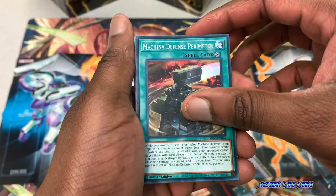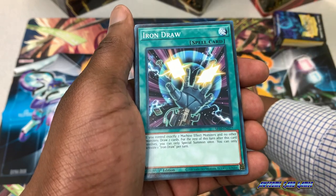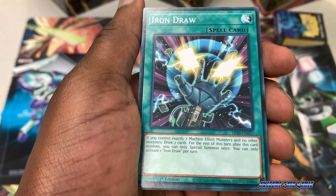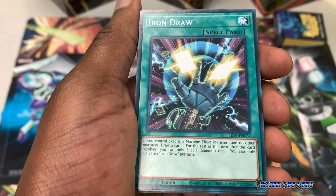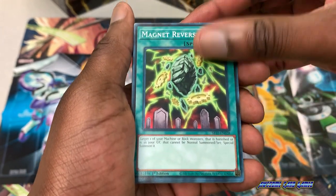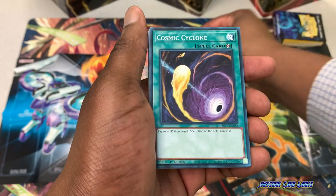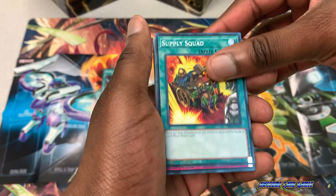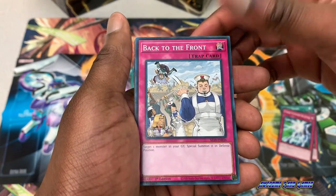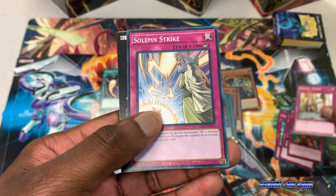For spells, we have Makana Defender, Makana Armored Unit, Iron Call, and Iron Draw. Iron Draw is a spell card — if you control exactly two machine effect monsters and no other monsters, draw two cards, but for the rest of this turn after this card resolves you can only special summon once. You can only activate one Iron Draw per turn. Also included are Magnet Reverse, Limiter Removal, Ties of the Brethren, Pot of Avarice, Cosmic Cyclone, Supply Squad, Makana Override, Cyber Summon Blaster. For traps, we have Back to the Front, Trap Trick, Be Gone, and Solemn Strike.